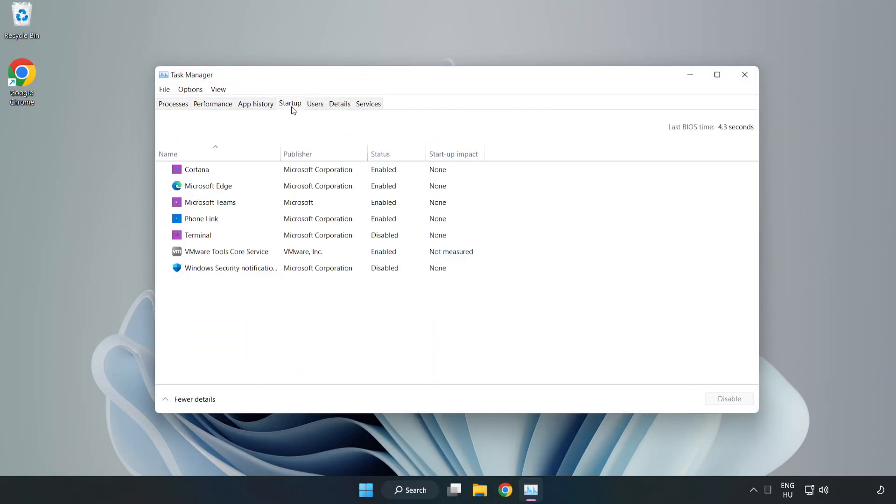Click Startup and disable not used applications. Close the window.